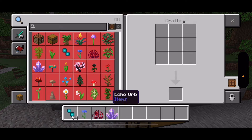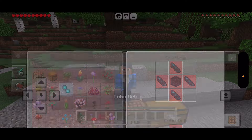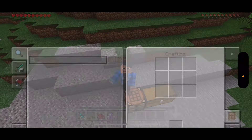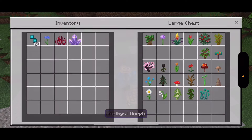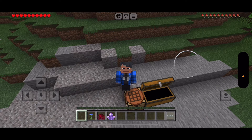The Echo Orbs — to craft the Echo Orbs, you need four Echo Shards and one Skulk. You can't really do anything else with these Echo Shards, because they are mainly used to craft the Morph items. You have to craft an item to use it to craft another item.